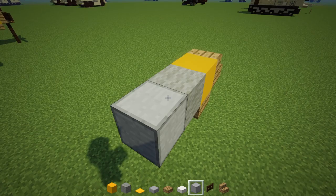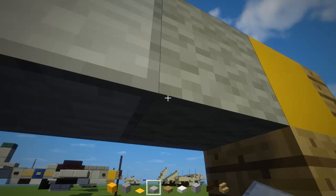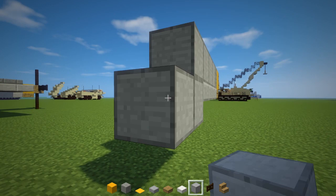Right behind there is a light gray wool followed by four smooth stone blocks. On the bottom we're going to have four stone slabs and then two smooth stone blocks like so.